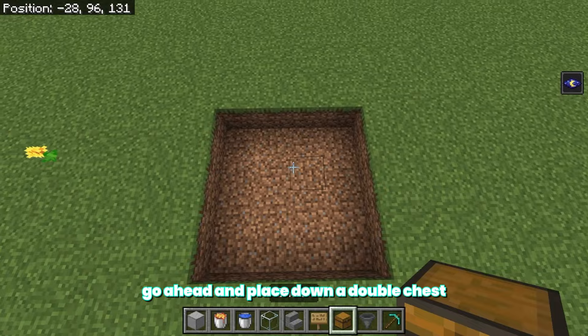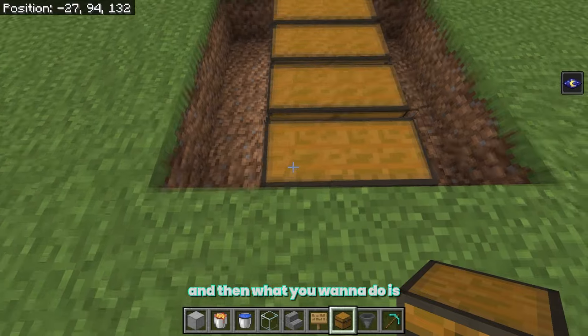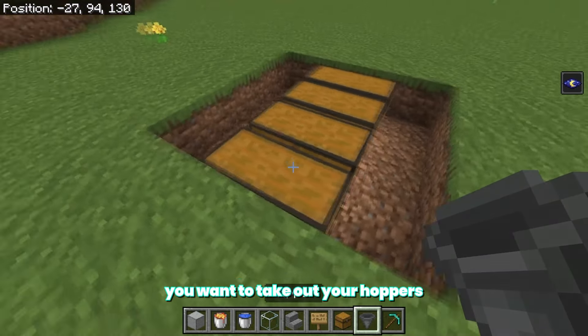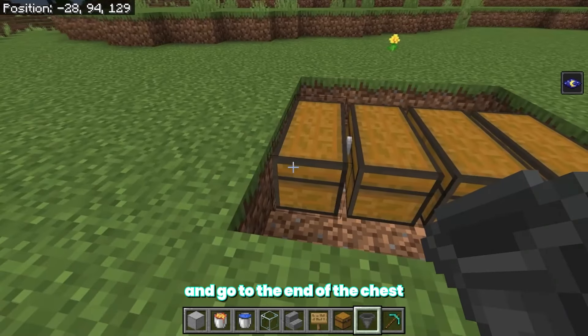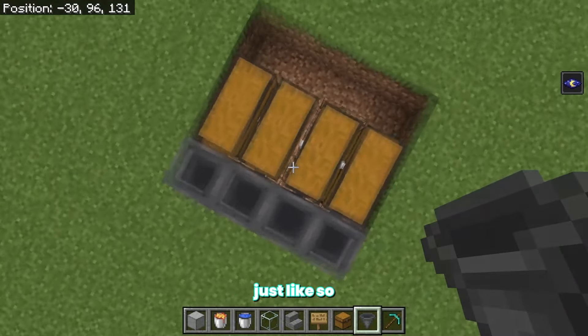Once you have this, go ahead and place down a double chest on every single block just like this. Then take out your hoppers, go to the end of the chest, crouch down, and make sure that they all funnel into the chest just like so.